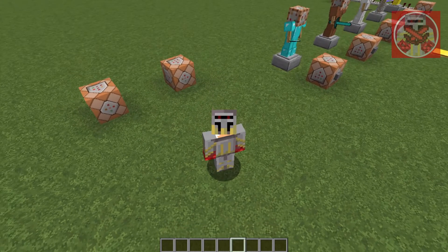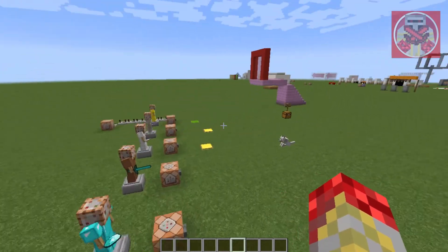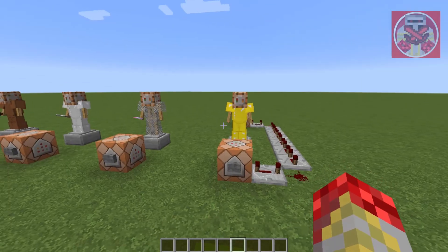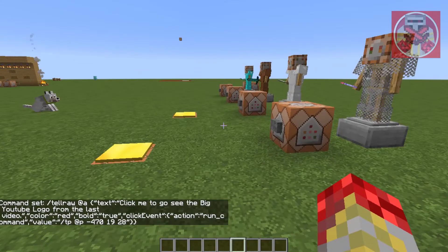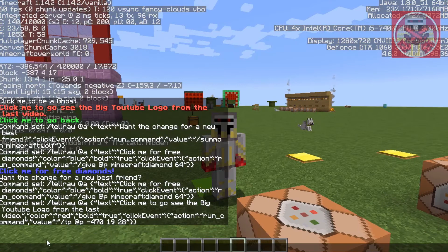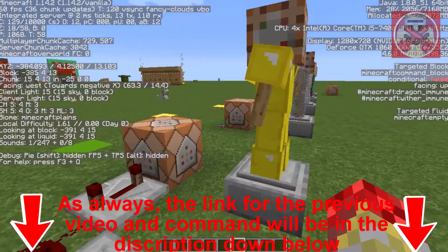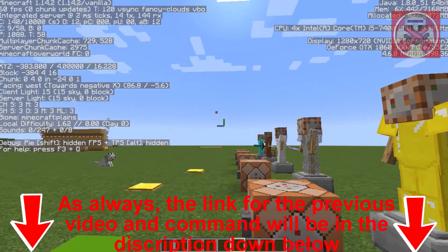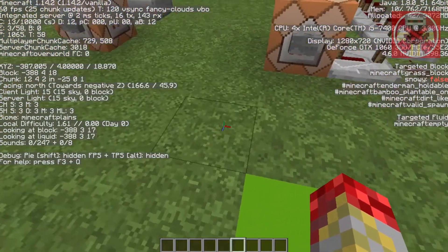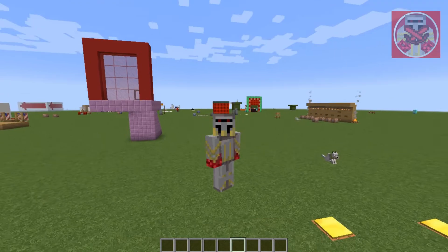That is pretty much how you do simple clickable chat commands in Minecraft. One other thing to mention: like I said in the previous video regarding teleportation, make sure you keep track of your coordinates before you type in the command. Put the exact spot you want to teleport to, and also make sure you have another command that will teleport you back to where you were before.